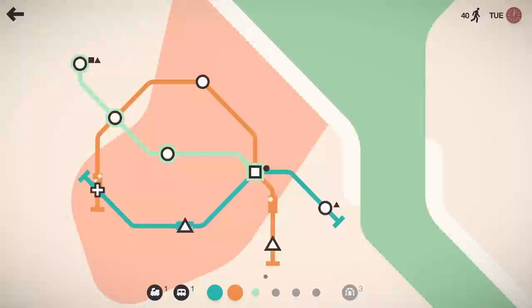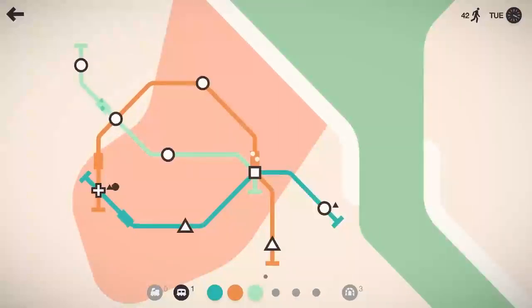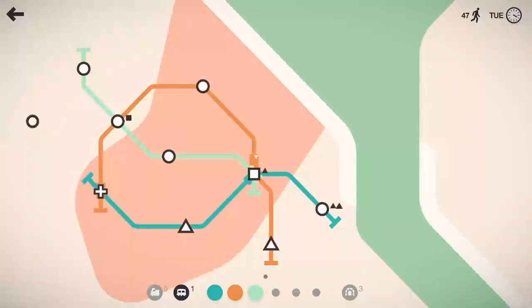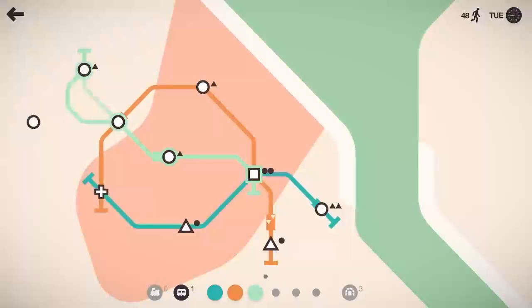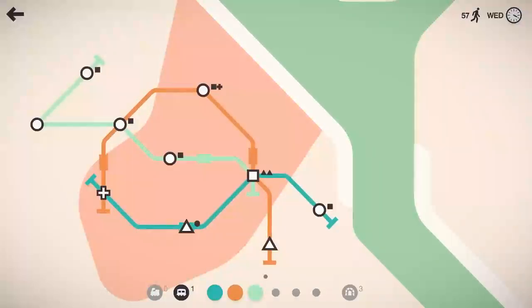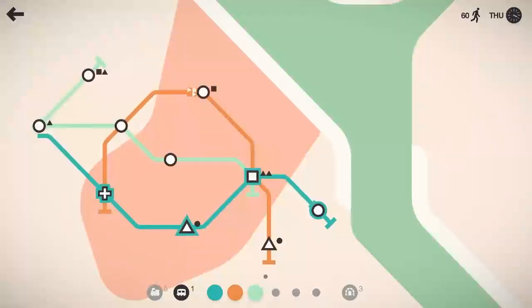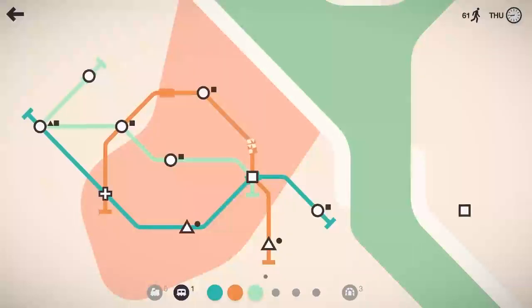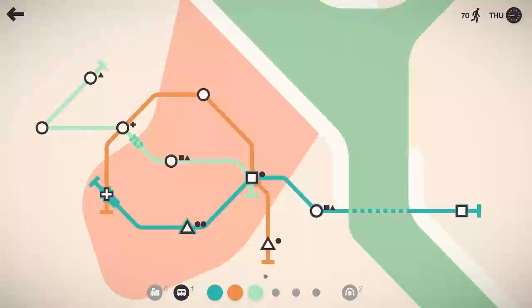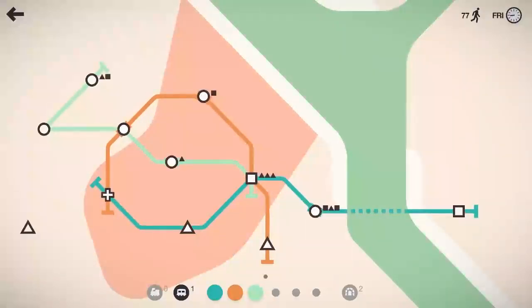We'll take this light green line and do something to bisect things and help out a little. That circle seems to be spawning squares in the center, and I don't like that circle spawning way out there, so we'll have this light green line go ahead and pick that up. I'm not too keen on it being a bunch of circles with only one square, but that's the way I have it right now. We could extend this dark line, but maybe I'll bring that back.